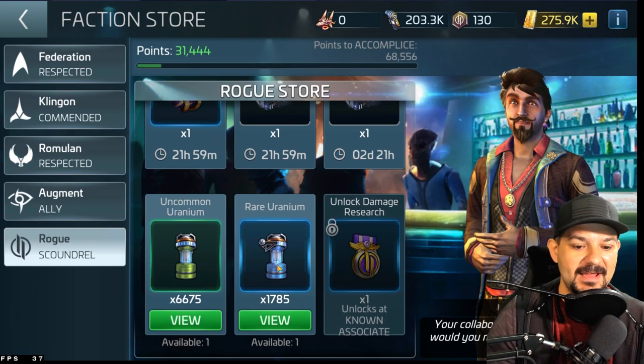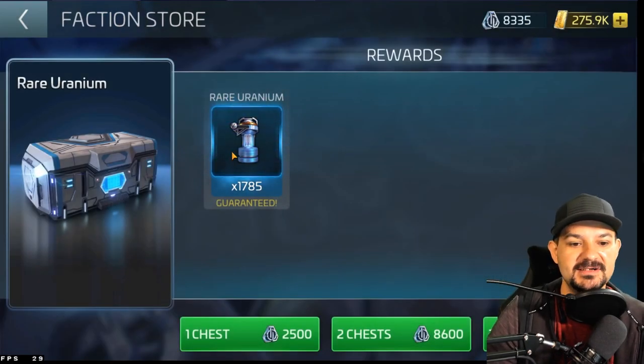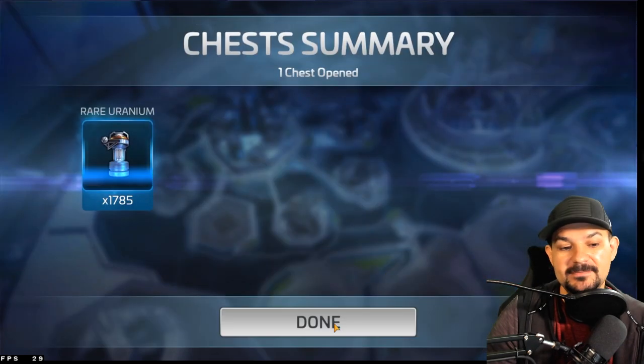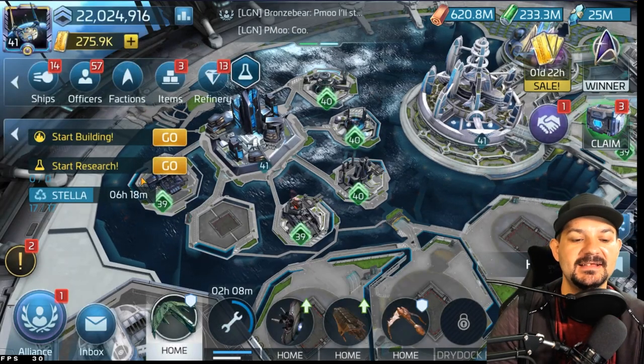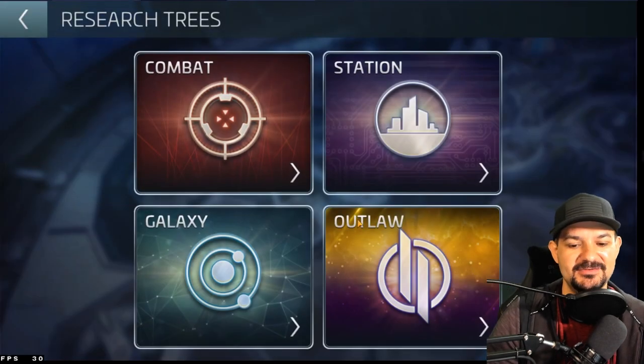Let's look at what the rare uranium is going to cost. It's 1,785 for 2,500 rare directives, or 8,600 for two of them. I'm gonna buy the one for now.